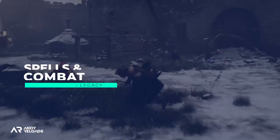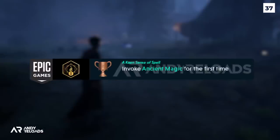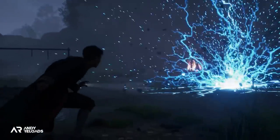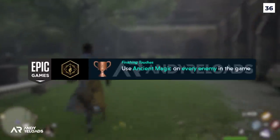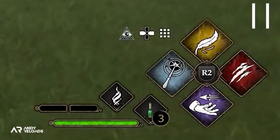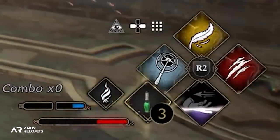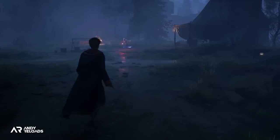Let's move on to spell and combat achievements. First is 'Keen Sense of Spell' — we'll need to invoke ancient magic for the first time, which will probably happen during a questline where it's introduced. The core trophy is about using ancient magic on every enemy in the game. Referencing the recent gameplay showcase, the ancient magic bars fill up after successfully landing spells and building combo points, and when full you'll be able to use an ancient magic finisher spell to essentially one-shot enemies.